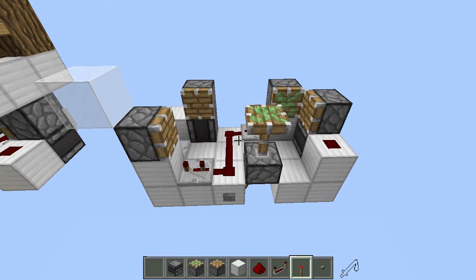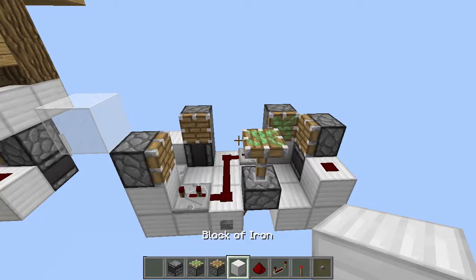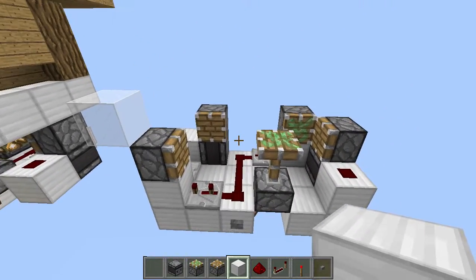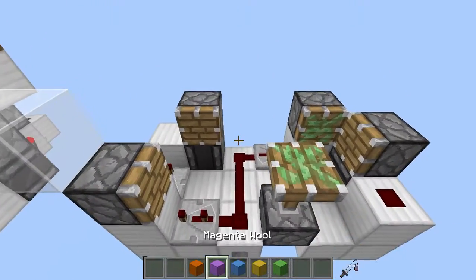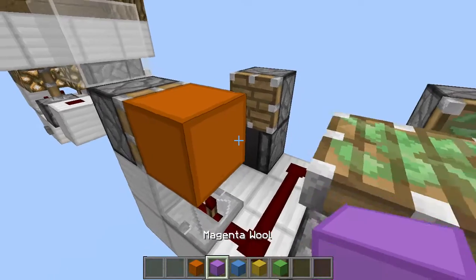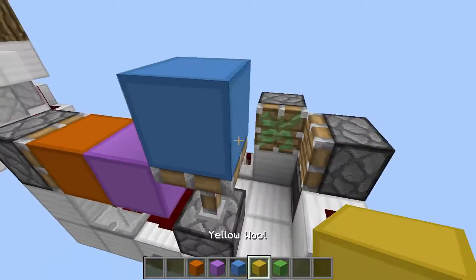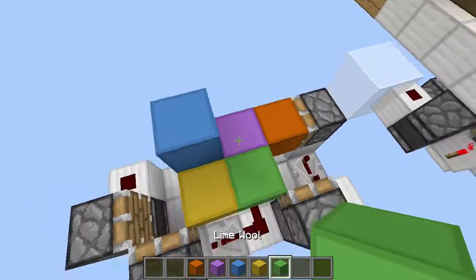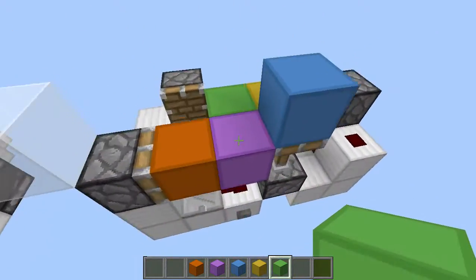Now you can give it a test — as you can see all the pistons are extending. You can place whatever blocks you want over here. I'm just going to be demonstrating with some colored blocks. Place one over here, one over here, and one on top over there, then go around and place one here and one here — so it's going to be cycling five blocks.